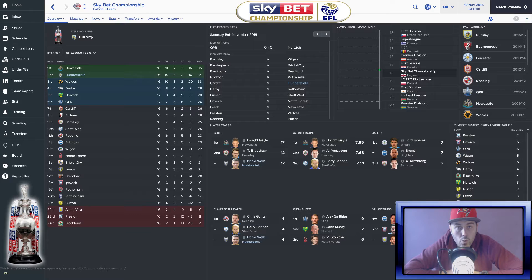Let's have a look at the Sky Bet Championship table. We are second, just a point behind Newcastle, with Wolves just a point behind us. It's quite tight but it makes it exciting. We've got 34 points and at the minute we're in an automatic promotion place, which is brilliant.